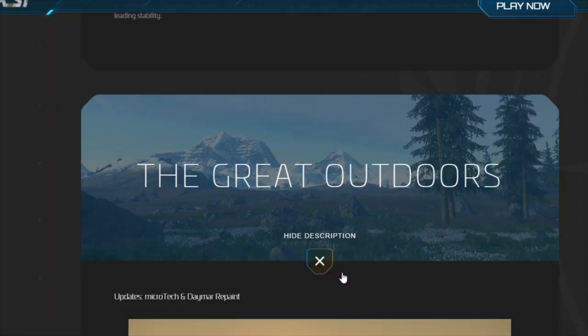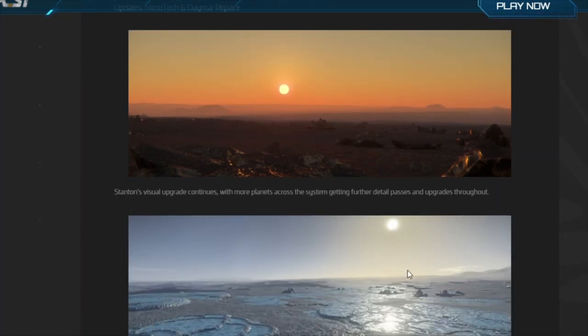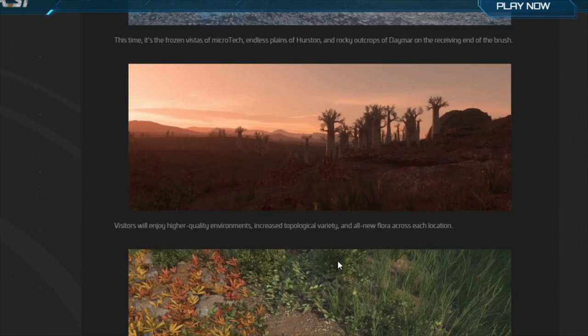The Great Outdoors covers updates to Daymar, microTech, and other moons around the Stanton system, which look much more beautiful. Look at those glowing reflections on the icy terrains. I made a video about how Elite Dangerous Odyssey was putting Star Citizen to shame, but with these upgrades I think both games are probably going to be on par with absolutely fantastic and beautiful graphics. Good job, CIG.